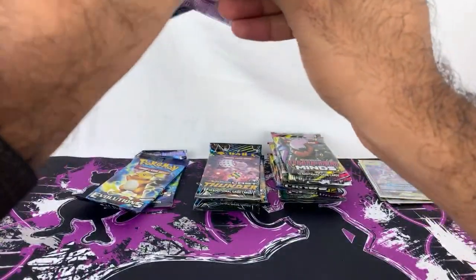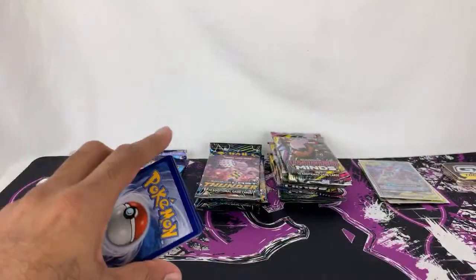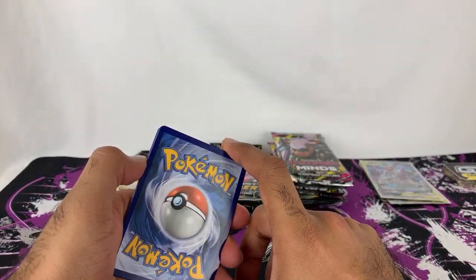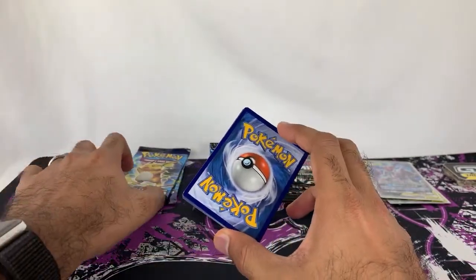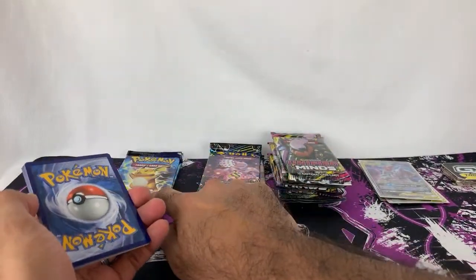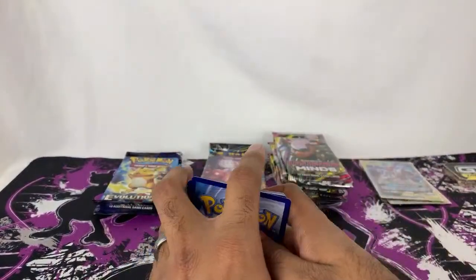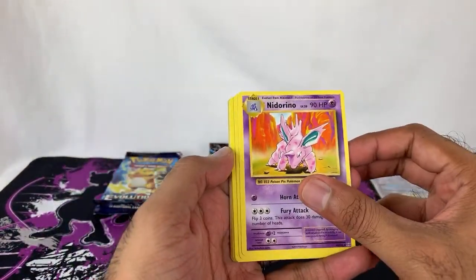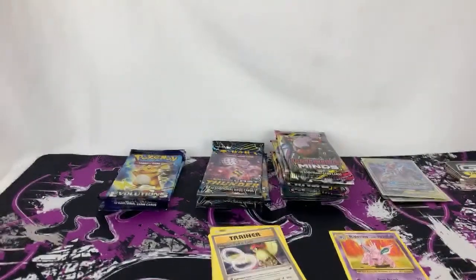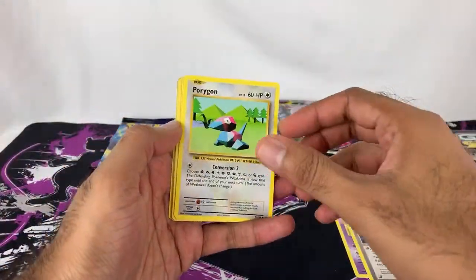Let me take the code card out of here. Logan suggests doing a few Unified Minds, then one Evolution, then one Lost Thunder. Let's spice it up and go in order like that — I appreciate the suggestion, we'll change it up. We got Nidorino, Pidgeot Spirit Link. I like some of these Spirit Link cards because I don't have many of those — they're the newer cards in the set compared to the OG stuff. Porygon.